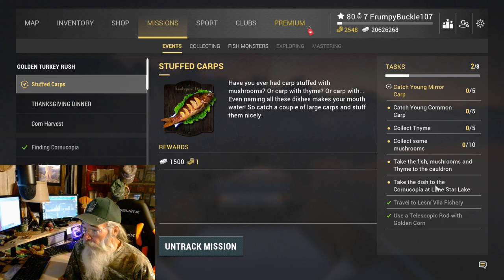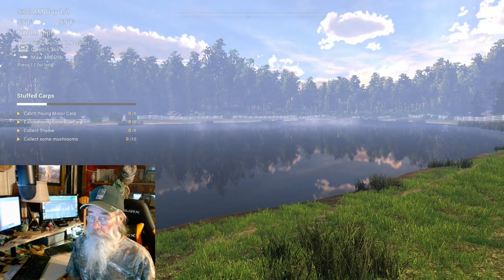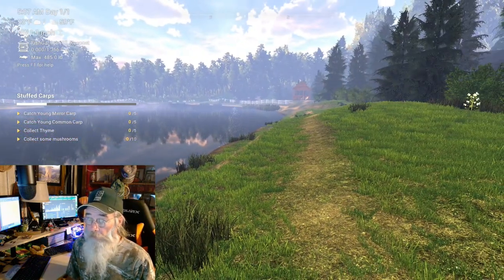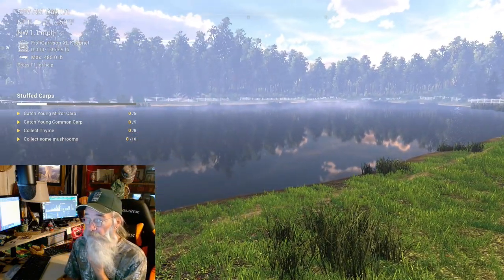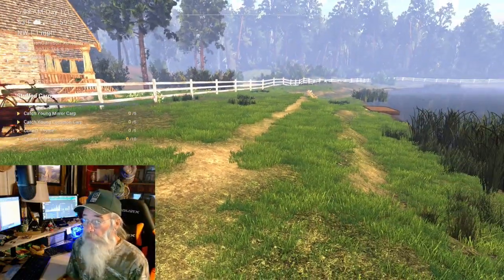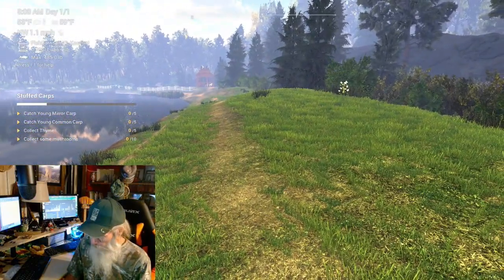The mission requires: fish, mushrooms, and thyme in the cauldron, then take the dish back to Bone Star. We need to collect 10 mushrooms, collect thyme — five of them — and five carp, five mirror carp. I guess we gotta catch them all on this corn too. We can walk around the lake to get to my spot, because I like to carp fish on the other side. I imagine the mushrooms are somewhere along here as we walk.